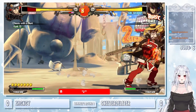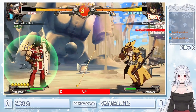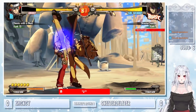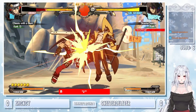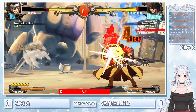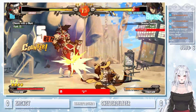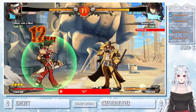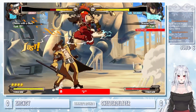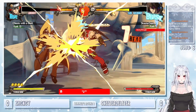Gets hit by the Fafnir — gonna burst out of that one. Throwing out the coins in neutral. 6K. Gets in with air dash JPs after. I don't know if it's intentional, but it kind of fits — because I'm pretty sure he plays Yellowjack and Johnny in Plus R as well.